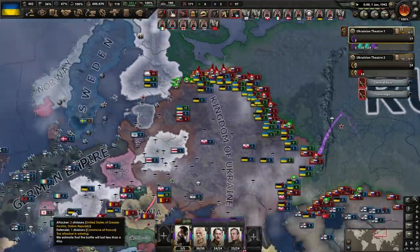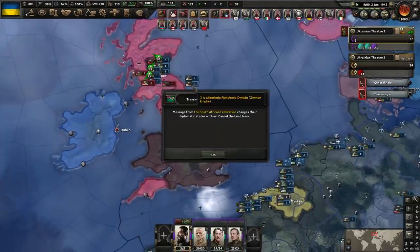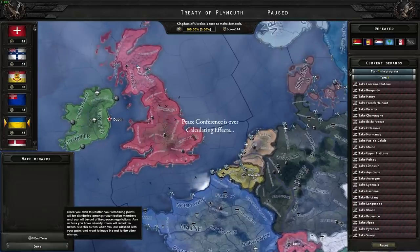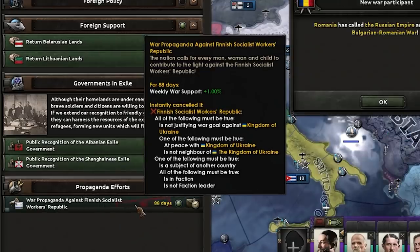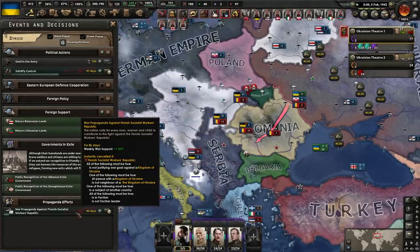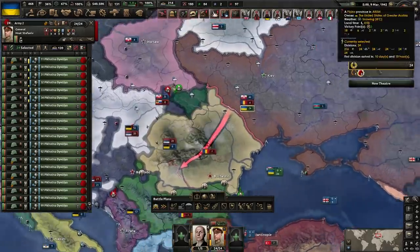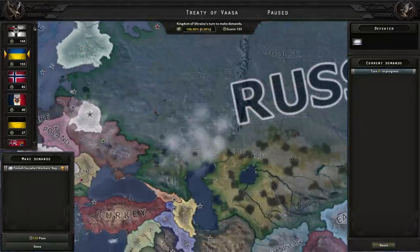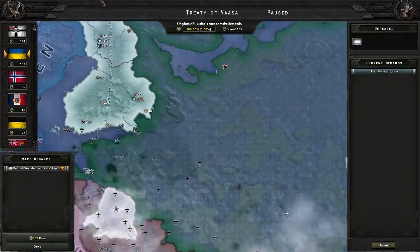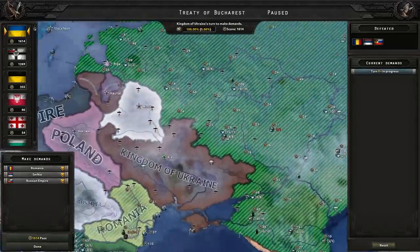Italy has fallen, France has fallen, and the UK is just holding on — never mind, they're not holding on anymore. War propaganda against the Finnish Socialist Workers Republic. German reinforcements have arrived and they've broken through the center. Russia's finally fallen — oh wait, no, it was Finland. Never mind. Romania's fallen — wow, they fell quick. And Russia has fallen.